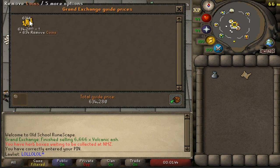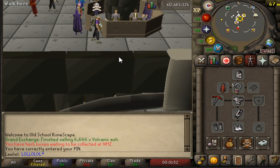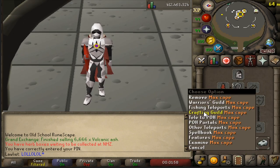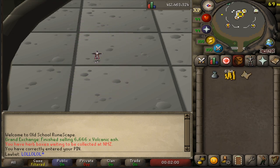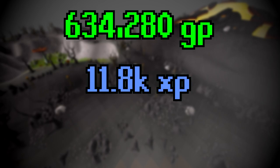After selling everything, we made a total of 634,000 coins from one hour of mining volcanic ash — less than the price check showed, but still a good, decent amount for the effort required. Since there was no money we needed to spend on this money maker — aside from a pickaxe and glory that you can sell back after — this is purely profit: 634,280 GP and 11.8k mining experience.